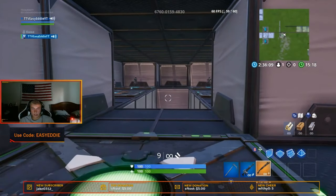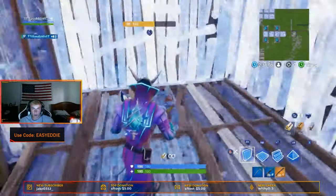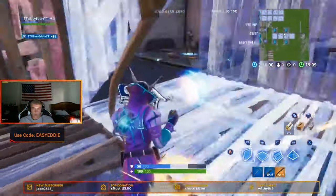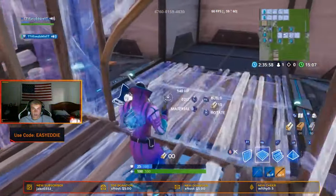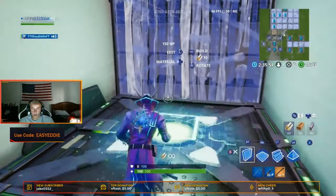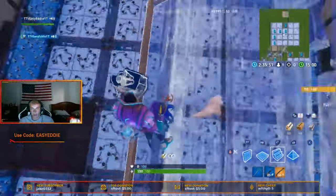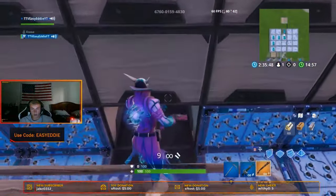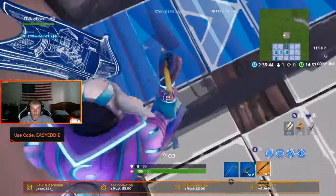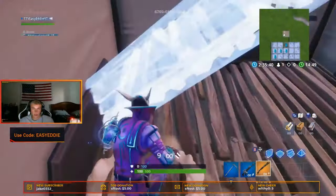Alright, here we go. This is just the turtling — you're not shooting any of these guys. You just floor, wall, wall, edit through. This is for when you're getting shot from all sides, you gotta move. Go on all sides and edit. Now here, place a floor — this is for building down. You jump off, build down, you can hop down. You just edit through here again.